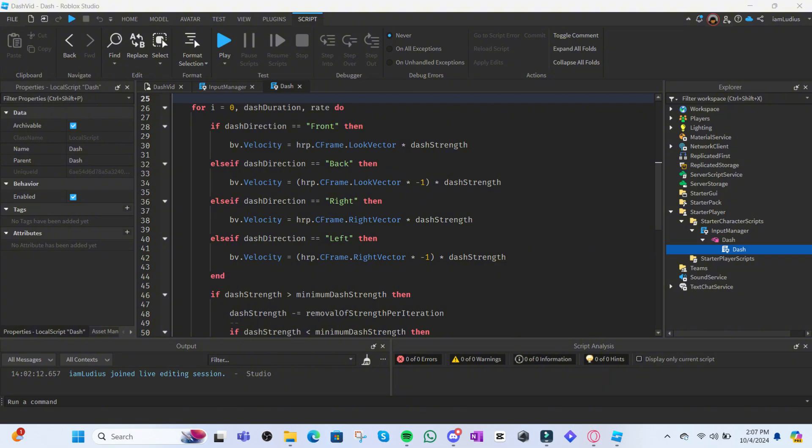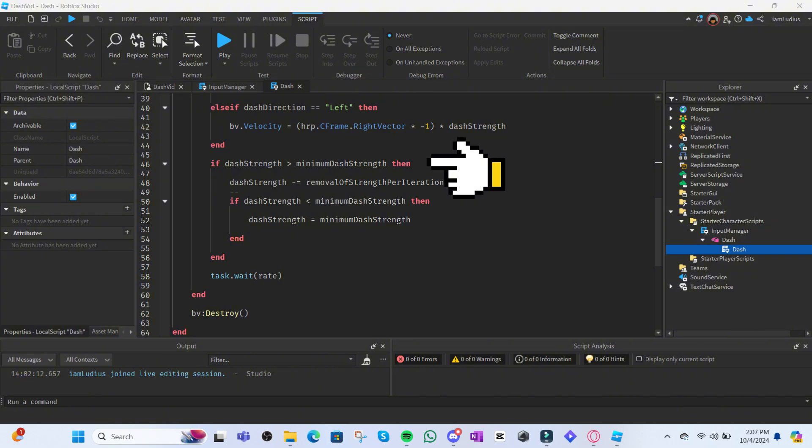Now we make the dash smooth out its speed as it progresses. We do: if dashStrength is greater than minimumDashStrength, subtract removalOfStrengthPerIteration from dashStrength each iteration. Also importantly, if dashStrength goes below minimumDashStrength for any reason, set it back equal to minimumDashStrength — this ensures the minimum is actually enforced since sometimes the last subtraction goes slightly under. Also critically, make the script wait the rate before moving to the next iteration, otherwise the dash won't work. Finally, destroy the BodyVelocity once outside the loop so the dash doesn't continue infinitely.